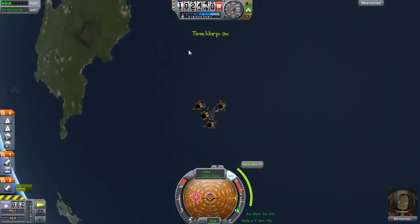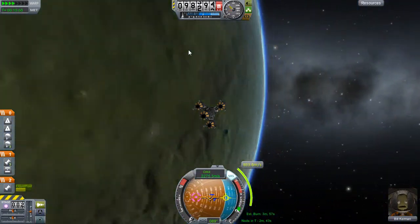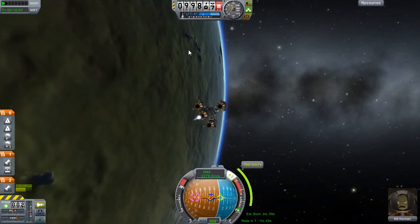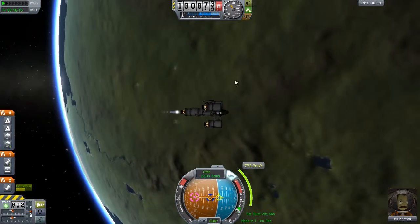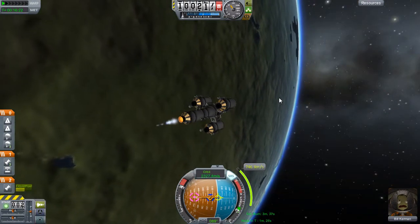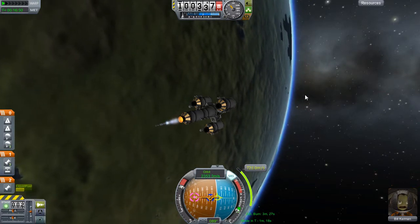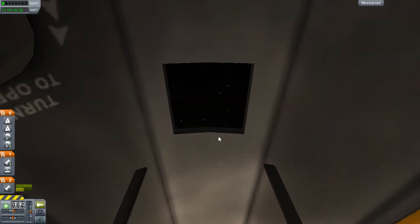Once I'm happy with it, we're going to time warp up to the appropriate maneuver node and then start thrusting. The engine is so small - I'm not using the other three engines because I want to conserve all that fuel for getting back to Kerbin once we've landed on the moon, picked up Jeb, got the science, and flown back.